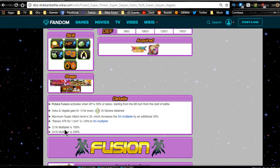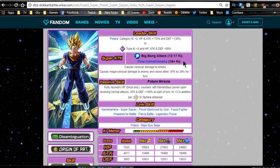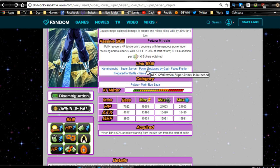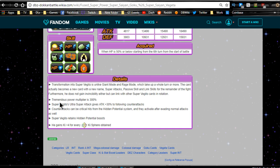The maximum super attack level is 20, giving a 30% buff that raises Attack for one turn. Ki multipliers are 150% at 12 Ki and 200% at 24 Ki. After transformation, Super Vegito gets Big Bang Attack from 12 to 17 Ki, and Final Kamehameha from 18+ Ki which raises allies' Attack by 30% for one turn. His new passive — Potara Miracle — fully recovers HP once, counters with tremendous power upon receiving normal attacks, and gives Attack/Defense +150% at the start of the turn, plus Ki +3 per rainbow orb — four Ki total. Link skills include Kamehameha, Super Saiyan, Power Bestowed by God, Fused Fighter, Prepared for Battle, Fierce Battle, and Legendary Power.